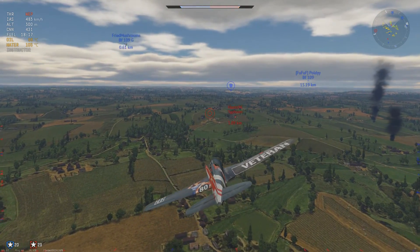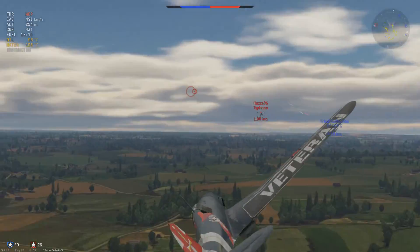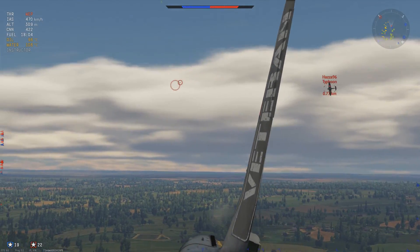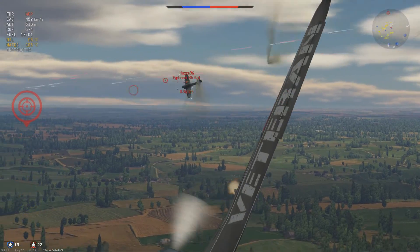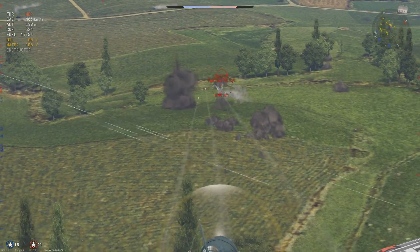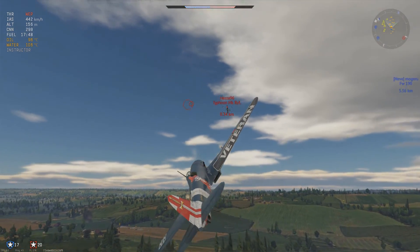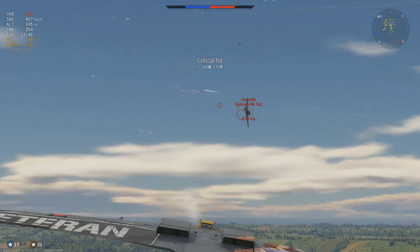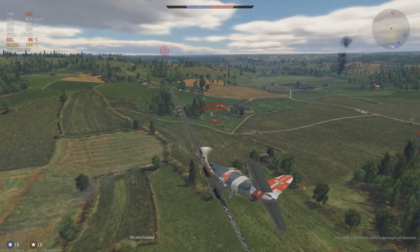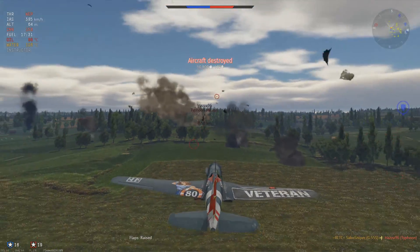Here you can see the downside of the G55 — he is pulling away from me massively and I would never be able to catch him. If it wasn't for that Bf109 forcing him to turn, I would never have dreamed of catching this guy. That Typhoon pilot should have just done some defensive rolls and tried to outrun the Bf109. Instead he does a very hard turn which kills all his speed, making himself an easy target. First game of the day, my aim is terrible, but we do manage to get the kill eventually.